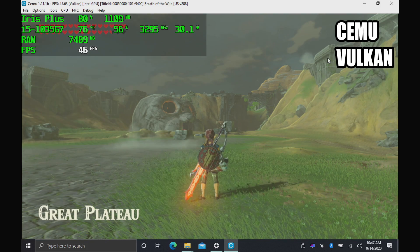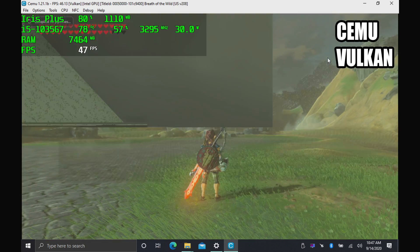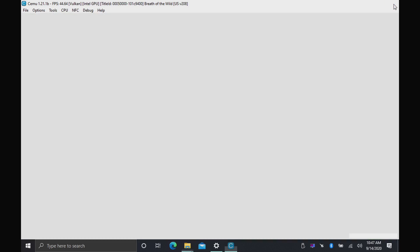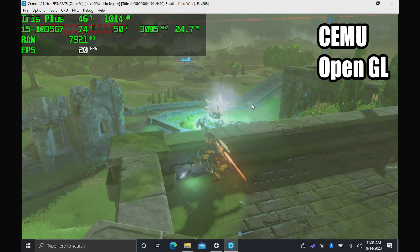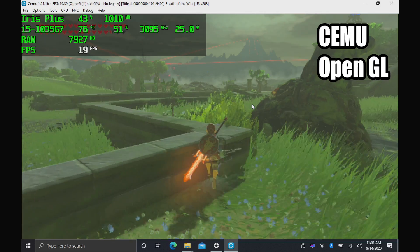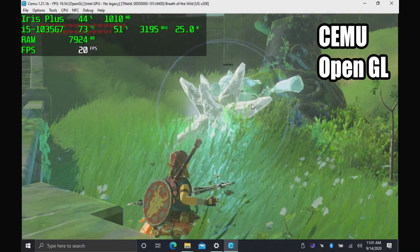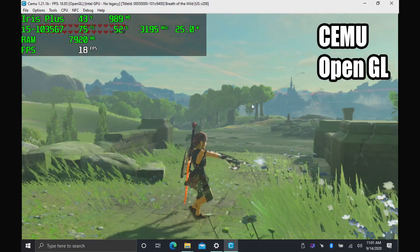I did mention that RPCS3 was having issues with the Vulkan driver, and so is Cemu — the Wii U emulator — running Breath of the Wild. As you can see, there are lots of glitches and it freezes up when using Vulkan, same as RPCS3. I swapped over to OpenGL, and while it is working, performance isn't great — and I totally expected this. We would get much better performance out of Vulkan, but with the latest drivers installed, I'm running into a lot of issues with this built-in Intel GPU and Vulkan in both RPCS3 and Cemu. I'll either have to wait for a new driver or downgrade to one that does work, and I will be coming back to this in a later video.